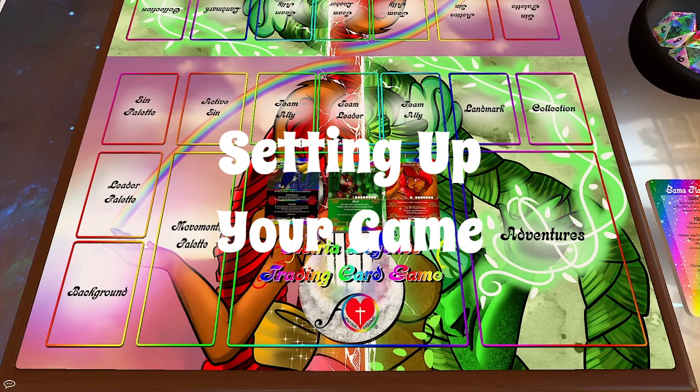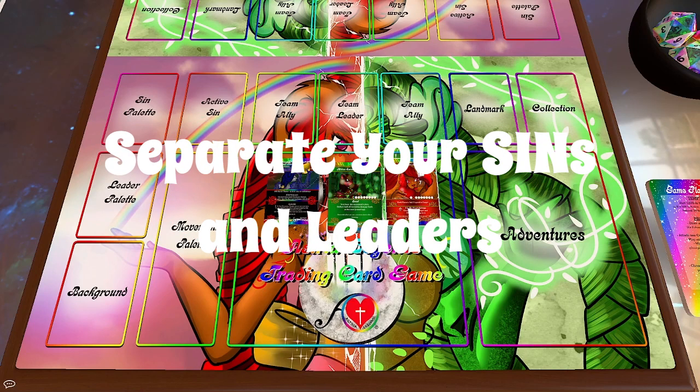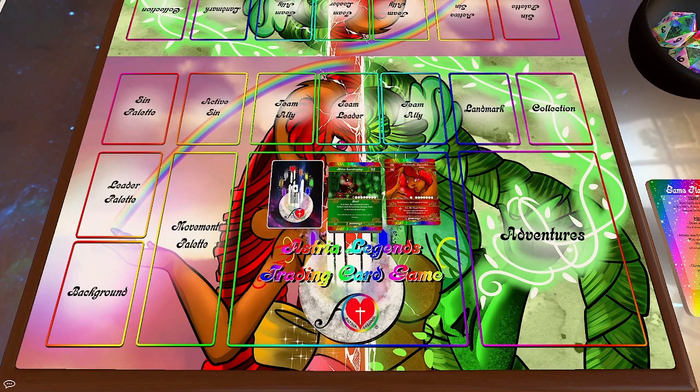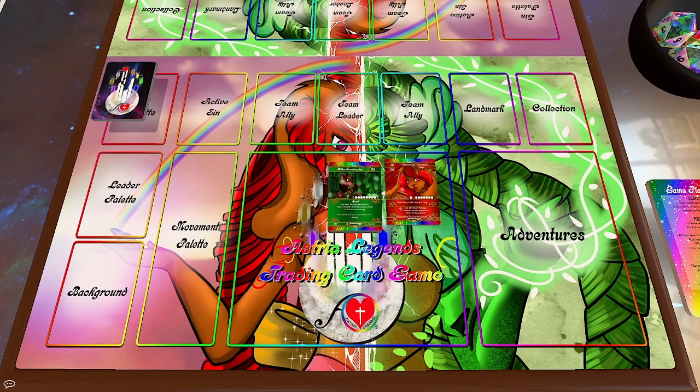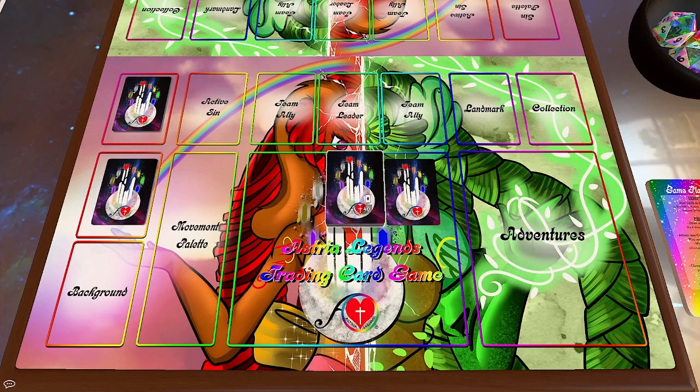Let's talk about setting up your game. The first thing you want to do is separate out your seven sins and your seven leaders. Shuffle your sins and place them in the sin palette. Shuffle your leaders as well, but deal out three — those become your leader palette. The rest gets shuffled into your main deck.